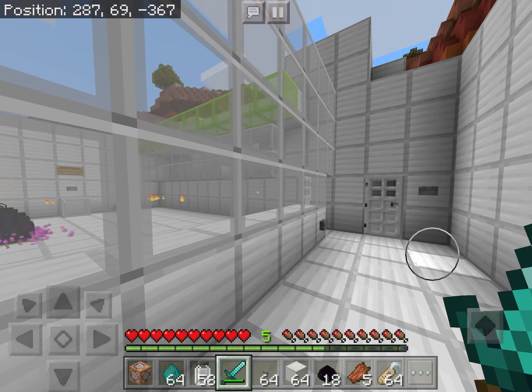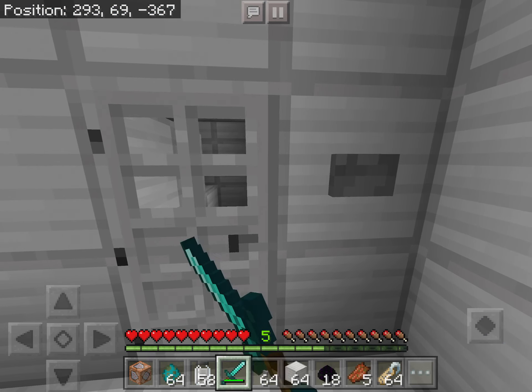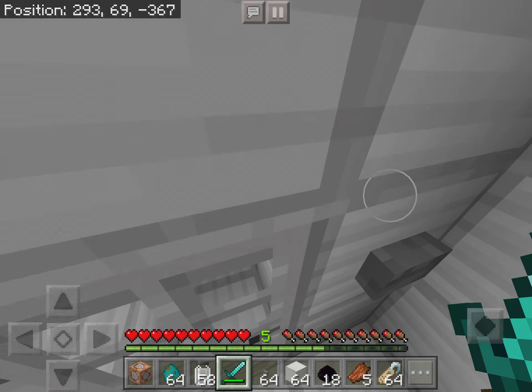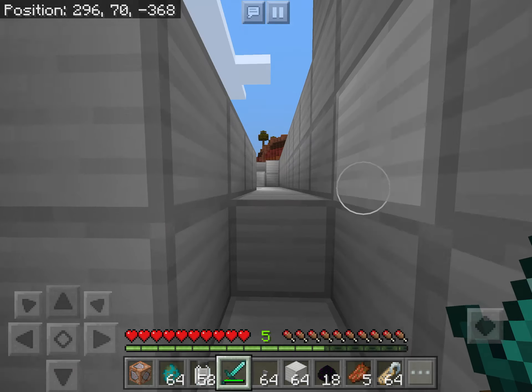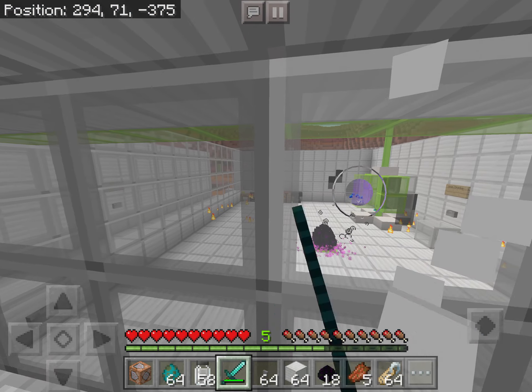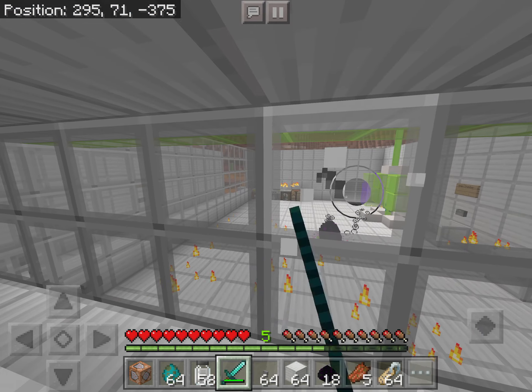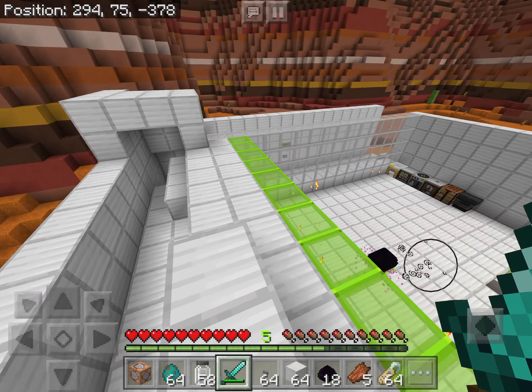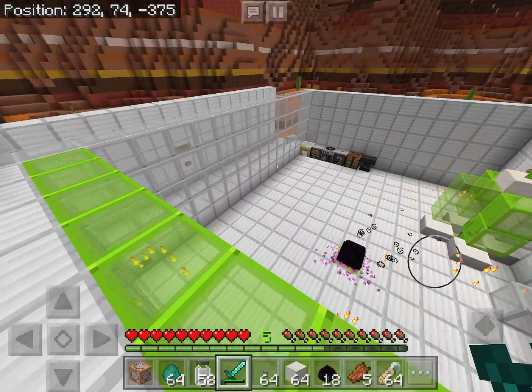So I made a spawn point button. I'm also still making the lab — my new lab. Then we have this thing, and I made unbreakable glass — I mean breakable glass — but like, harder to break glass. And I made here so I could watch my creation.